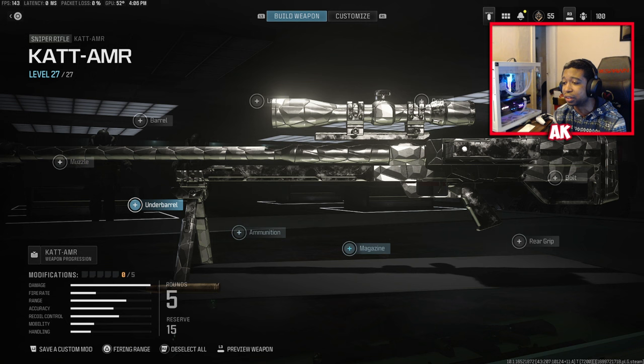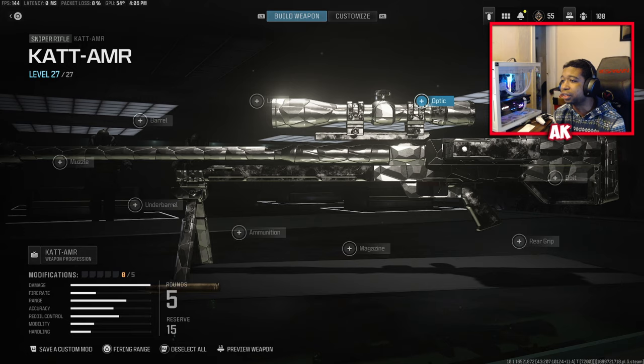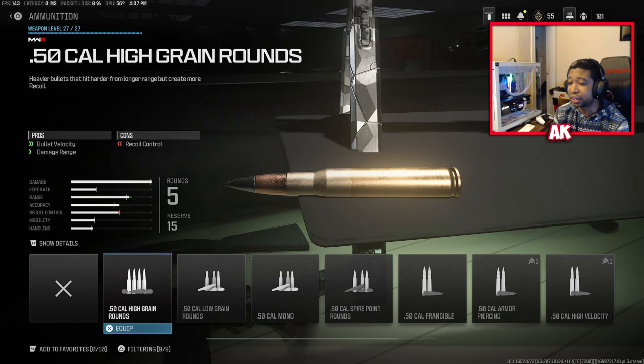There is a specific class you need to be using. For the first attachment I prefer aiming idle sway, or maybe aim down sight speed if you prefer — those are just personal preferences. We're going to use a laser sight for a bit faster ADS speed. The barrel doesn't matter too much, but I'm going with the 34 barrel because it has extra range and bullet velocity, which helps so you're not losing any damage. The main attribute, however, is coming up next.